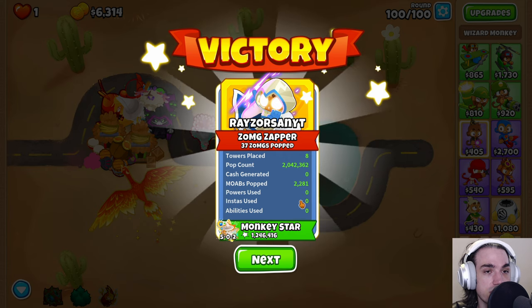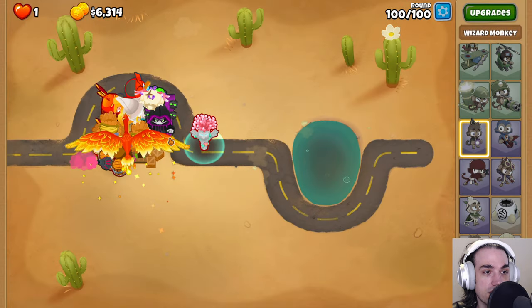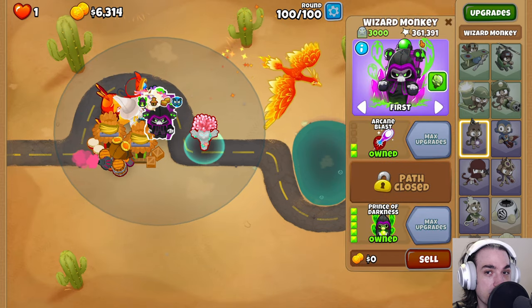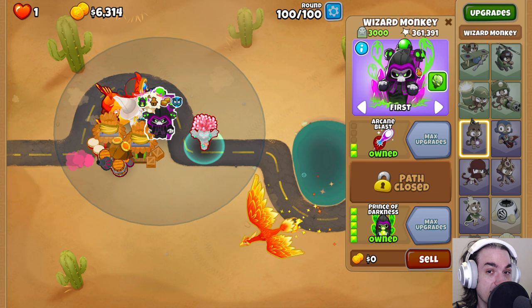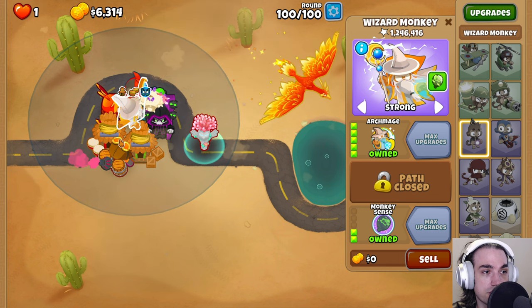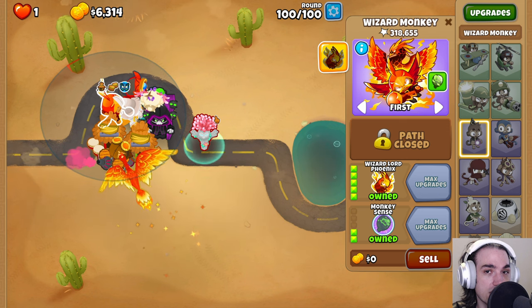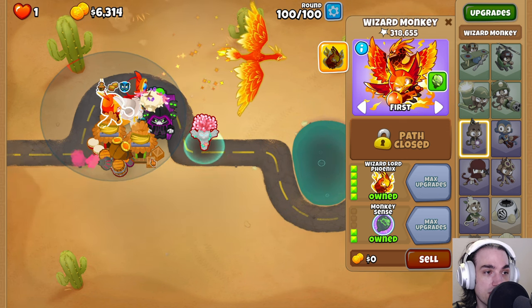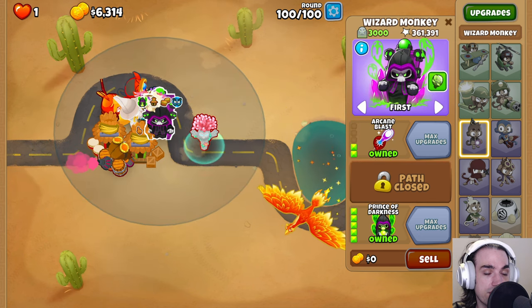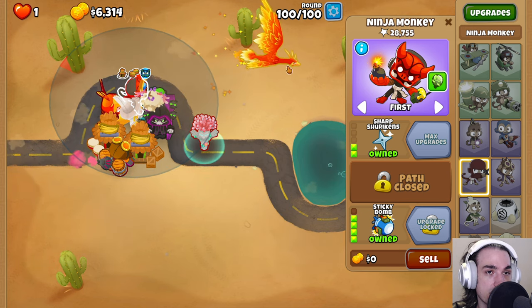Taking a quick look at our lesson in wizardry with the Tier 5 towers: the Archmage did 1.25 million pops. The Prince of Darkness did 360k — pretty good considering it was the second Tier 5 and didn't get priority buffing. The Wizard Lord Phoenix did 300k, which we upgraded last, and I'd say it's a tier below the other two. You could definitely make both the Archmage and Prince of Darkness work together. The Ninja Monkey with Sticky Bomb is also a great touch-up for round 100.